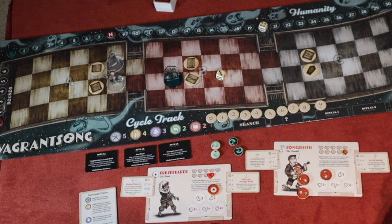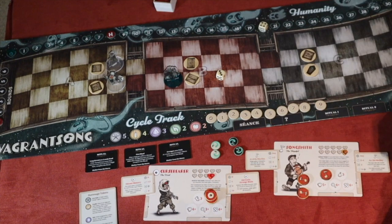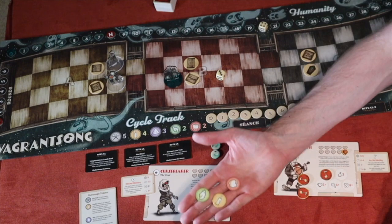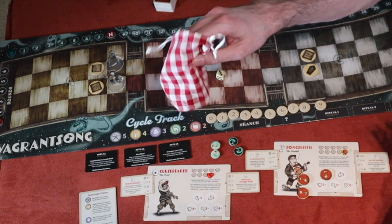Each time you rummage, you draw as many tokens as the coins you put down — but you only keep one per draw. So if you put down three coins, you draw three tokens but still only keep one. If you ever exceed your capacity, you must immediately discard down to that limit.